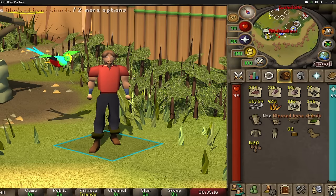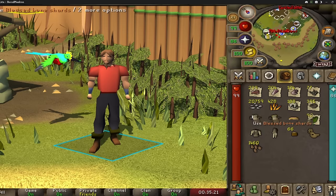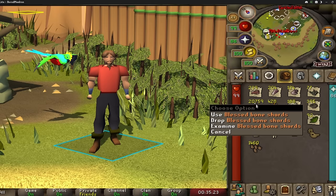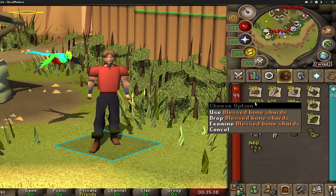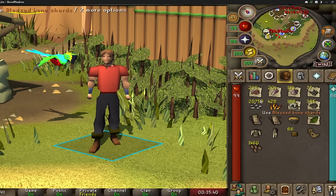You get bone shards that you can use for the new prayer method. From around a hundred rumors, that's about 100k XP per prayer right there for those 20k shards — they're about 5 XP each. But you can use Sunfire Splinters, which you actually get from hunting the new antelopes, and you can use these to make each shard give you 6 XP each instead of 5 XP each. So that's a nice additional drop you can get.